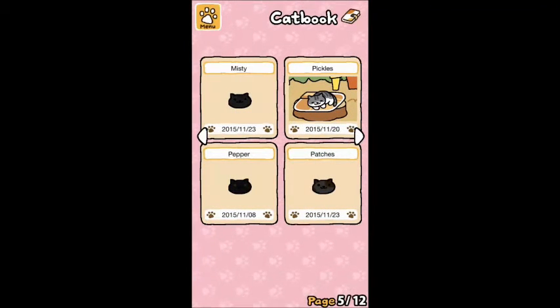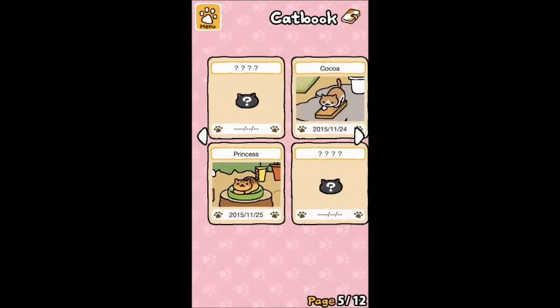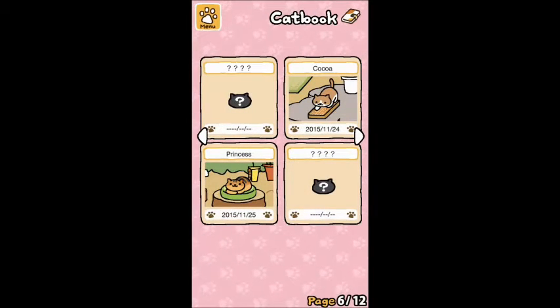Pickles, and then I missed Patches and Pepper and Misty. Coca — Coca's really nice looking too, I like her. And Princess.